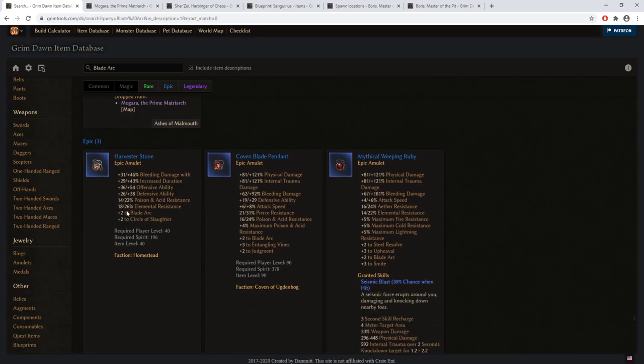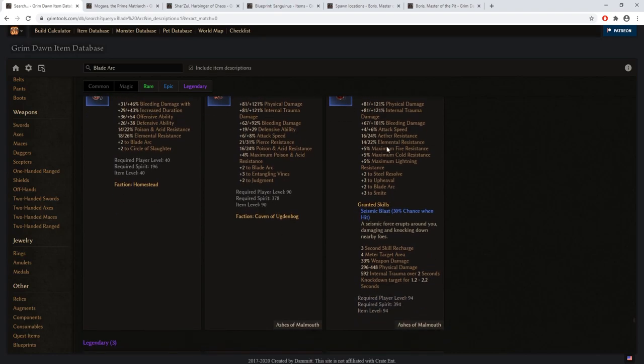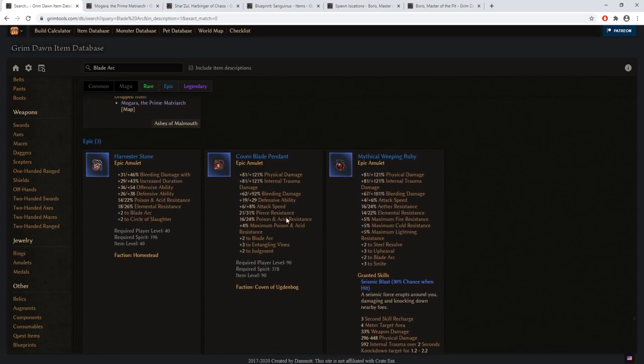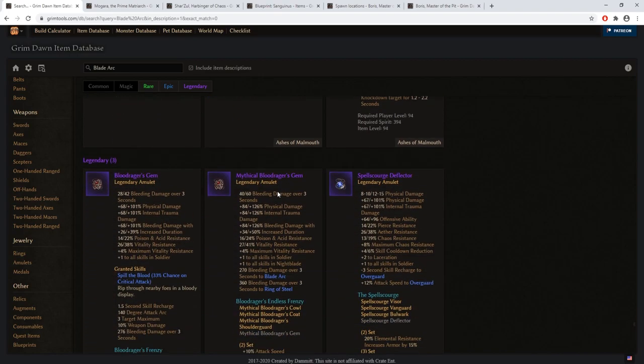I want to be clear: I am not focusing on items that give bleeding damage bonuses. I am mostly focusing on physical and internal trauma damage. As a result, I also recommend the Weeping Ruby and the Coven Blade Pendant — you can utilize these for blade arc builds as well, whether you are running a one-handed or two-handed version.